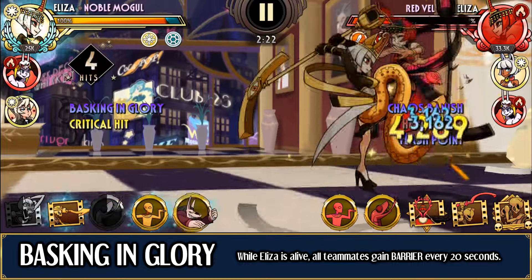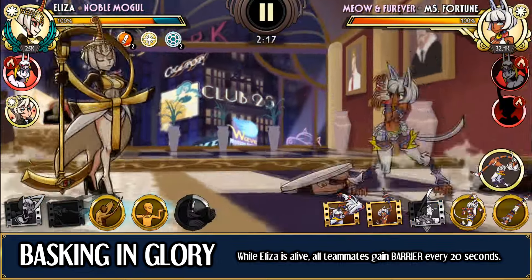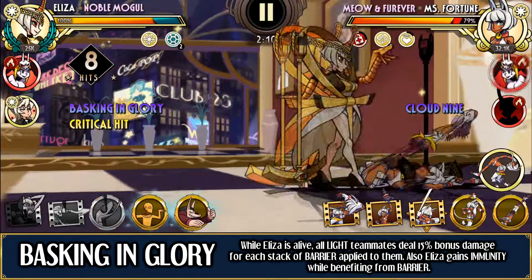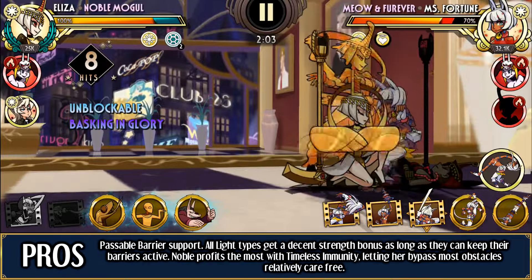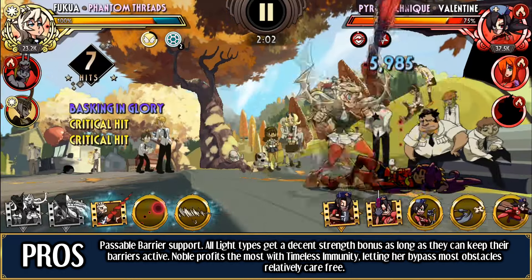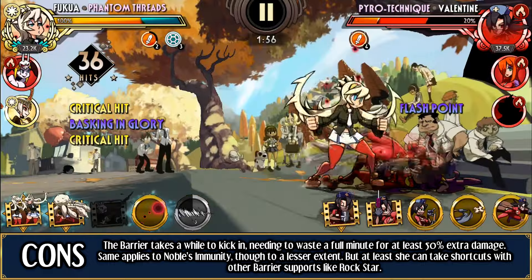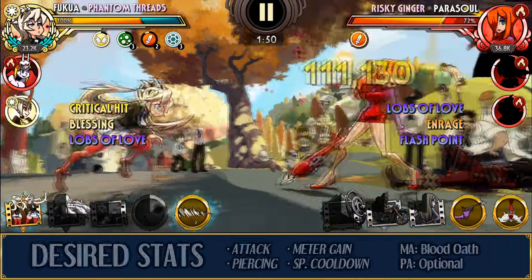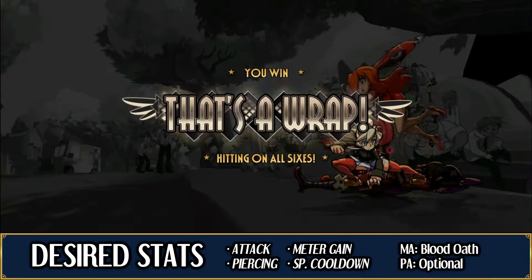Noble Mogul is mostly okay. Support-wise, she can be considered a faster Persona Assistant — it's a bit more convenient, but chances are it won't change much of the match's outcome. What could affect it though would be applying a 15% damage bonus per barrier stack, for light types only. Your best choices to make the most of it would be Rockstar, Maid of Honor, Persona Assistant, and Noble Mogul herself. You could also slap either these or other barrier supports and have a stronger light type benefit from the damage increase. The bigger highlight is Noble gaining immunity while she benefits from barrier — that's actually not too bad, making her capable of somewhat brute forcing a number of situations. Although stand alone, you have to wait 20 seconds for that to kick in. The immunity part makes Noble more relevant than anything, but perhaps in need of stalling to make it work.